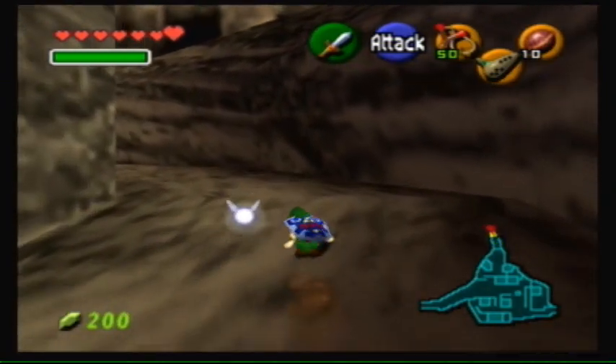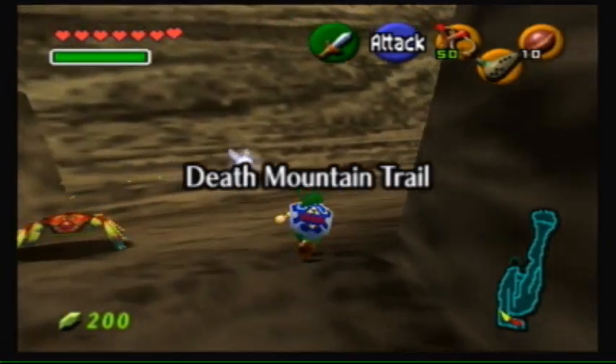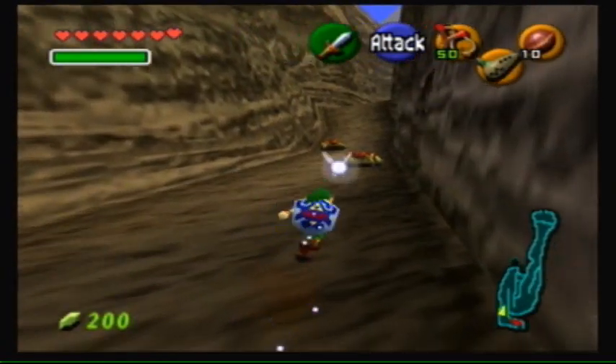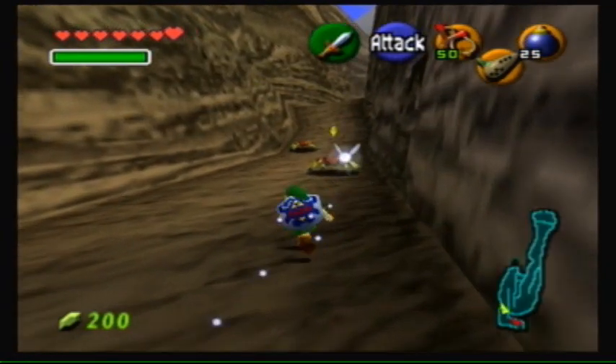Like I said in the last episode, we're just going to get right into it here with the next thing on our list. We shouldn't have actually left Death Mountain in the last episode, because it's easier to get to where we're going now from Death Mountain. We're going to need bombs for this too, so we might as well get those out.